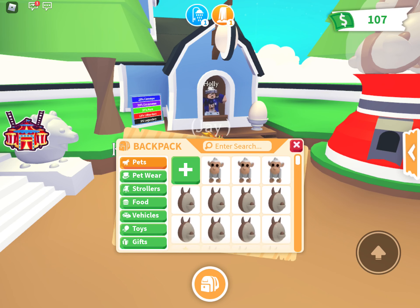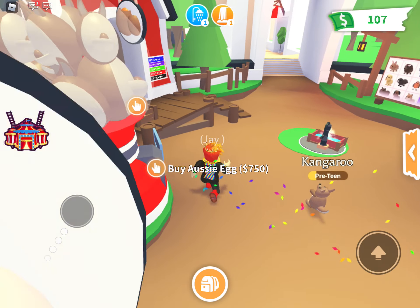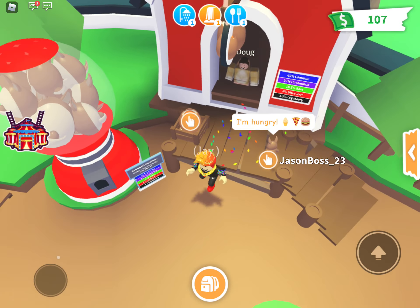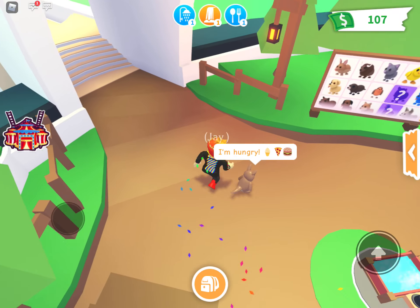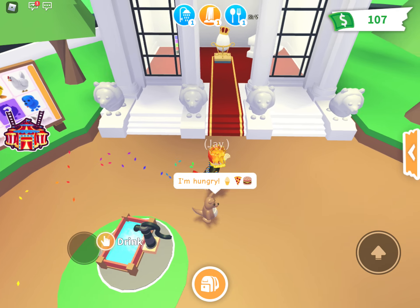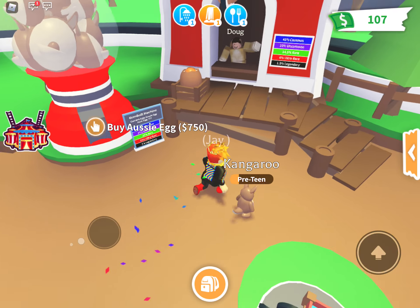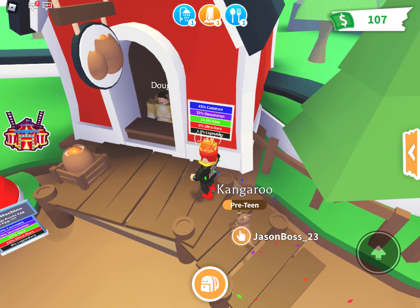But it turned out to be a bandicoot — just a little bandicoot. And I was kind of disappointed. So I was like, this is the last one, and if I don't get it, I'm just gonna not do this. I'm gonna try hatching royal eggs. I'm actually glad because a royal egg is like two Aussie eggs, even though the Aussie eggs, in my opinion, are better.